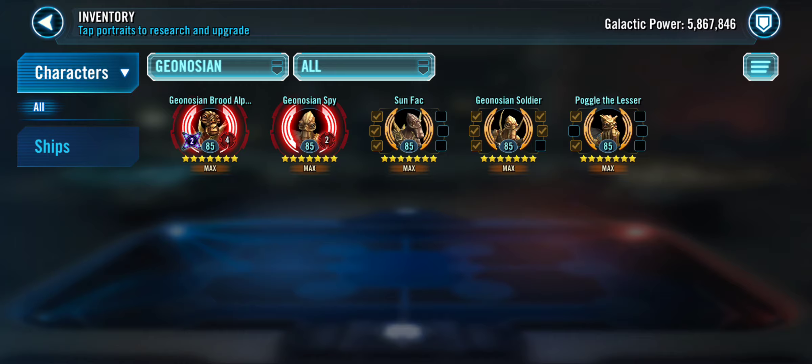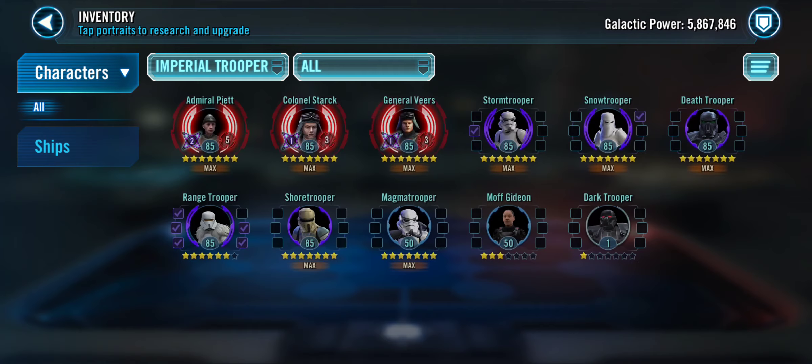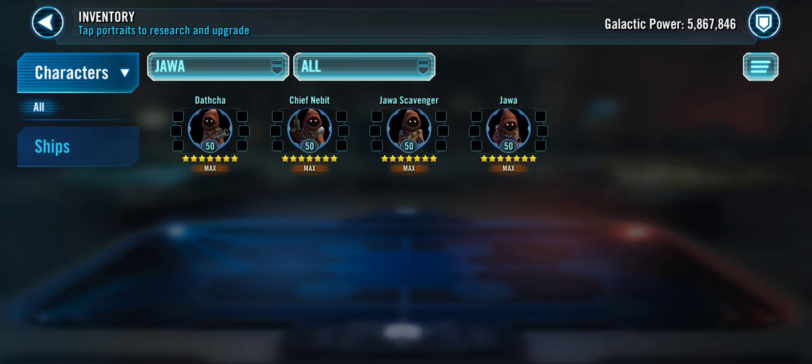Geos — I have Spy at Relic 2, Brood Alpha at Relic 4, and the Geonosian Soldier at Gear 12. Works really nicely. I like Imperial Troopers; as you can tell I'm kind of neglecting them. But I use Death Trooper and Range Trooper just as kind of throw-ins.